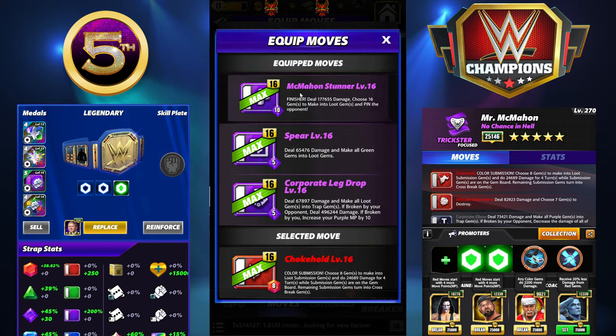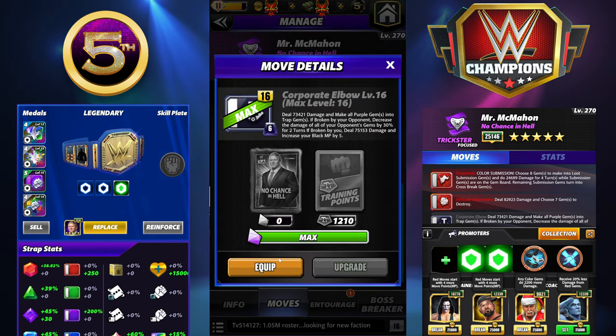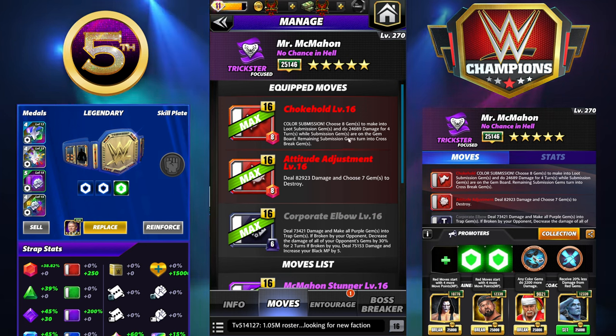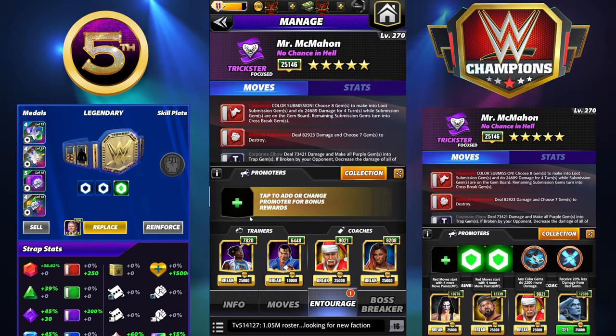We're bringing all new moves in. This one looks like it'll be available at four star. Bringing the Chokehold in, Attitude Adjustment, and then the Corporate Elbow. The Corporate Elbow deals 73K damage and makes all purple gems into trap gems. The Chokehold is a sub - 8 MP red, choose 8 gems to make into loot submission gems and do 24K damage for four turns while submission gems are on the board; remaining turn into cross break gems. Attitude Adjustment is 8 MP red, deal 82K damage and choose 7 gems to destroy.